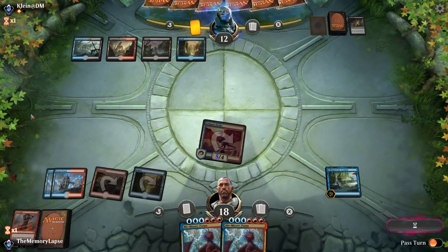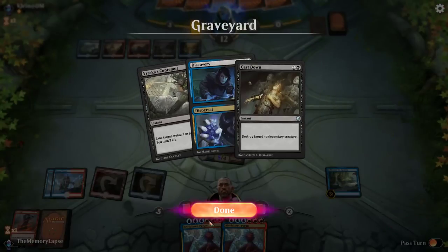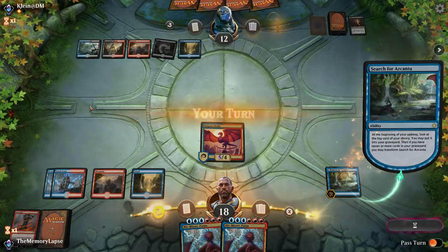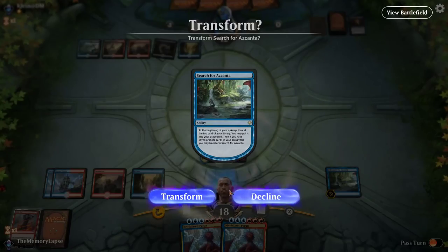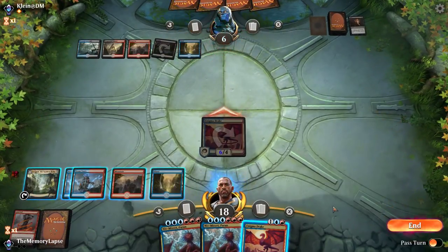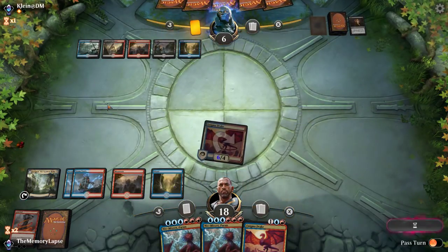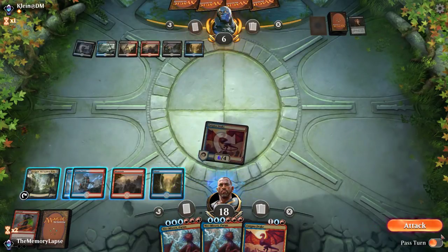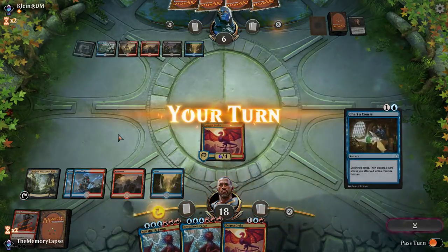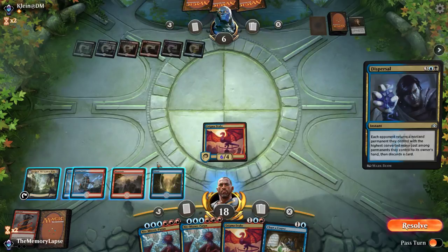We can flip next turn if we top-deck a red source. I guess we have to worry about this deck probably playing one Eldest Reborn, based on our experience with the list. They've already been to Vraska's Contempt. They're going to miss on this Duress, but if they have a Vraska's Contempt here they're going to see that they can resolve it. Graveyard transform. So we have a backup drake here. We'd rather probably activate our Azcanta in response to them trying to kill this drake, because we can find Spell Pierce or we can find Dive Down.